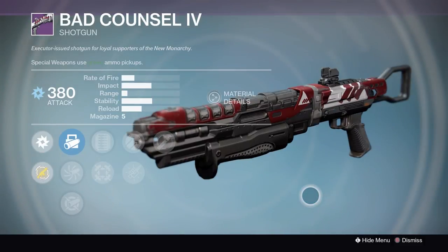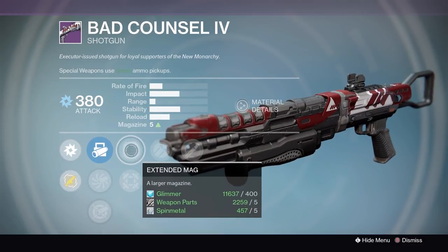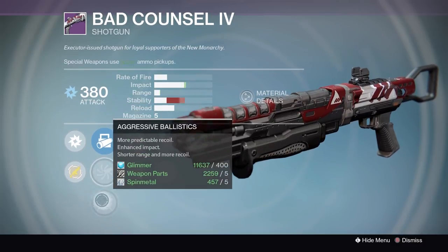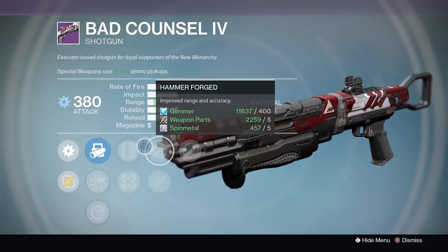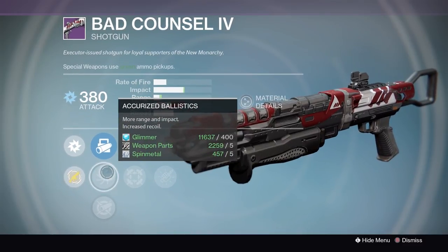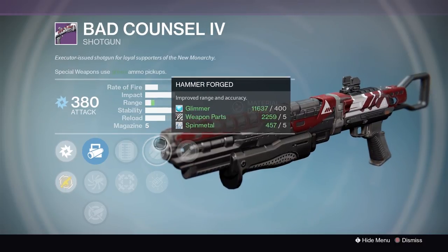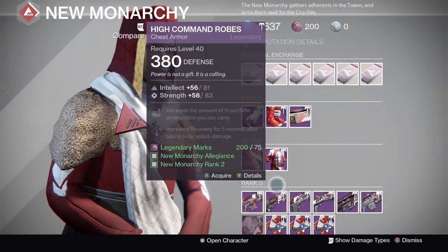The Bad Counsel shotgun — this is what I was talking about. This looks like a great PvE shotgun. You have Full Auto, a little more range, and Extended Mag. Throw on some Accurized Ballistics and if you're looking for a good PvE shotgun this looks like it might be it. Full Auto gives you range, bigger mag, and you can give yourself more range and impact. This is my gun of the week for PvE. Shotguns are very good in Vault of Glass, so if you need a shotgun for VoG, I recommend this Bad Counsel.